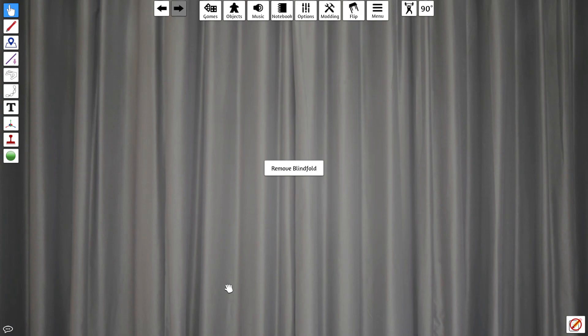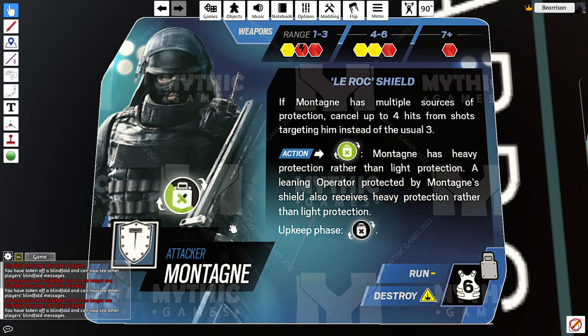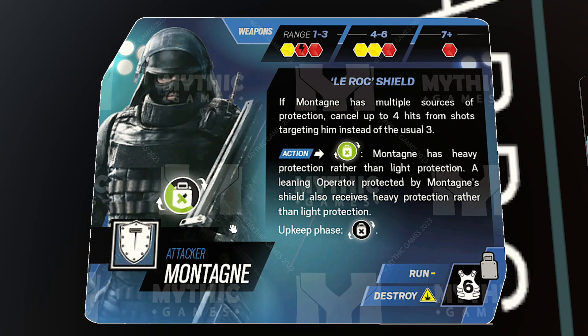This one wasn't a big mountain to climb — hint hint. For today's operator spotlight we have Montagne, or 'the mountain.' Monty is probably the most protective attacker the board game has to offer. He is a shielded operator, so by default he has minus two protection when by himself, but with multiple sources of protection he gets an upgraded version.